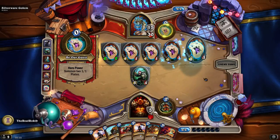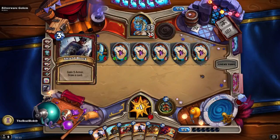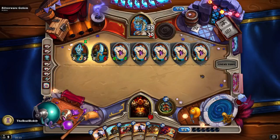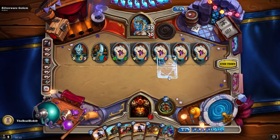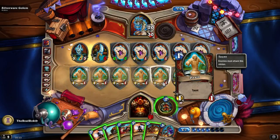And Bolster again. Counting stats: 3, 5, 7, 4, 2, 3, 3, 2, 2, 2, 3, 3 — so they're going to survive-ish. Okay, we can win.